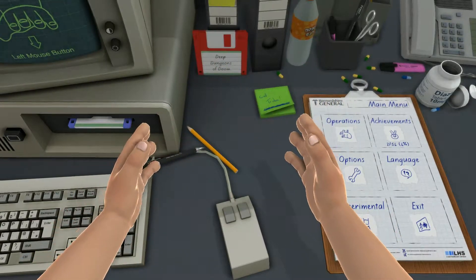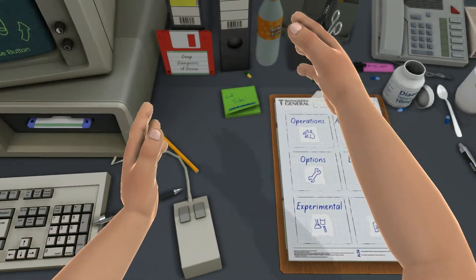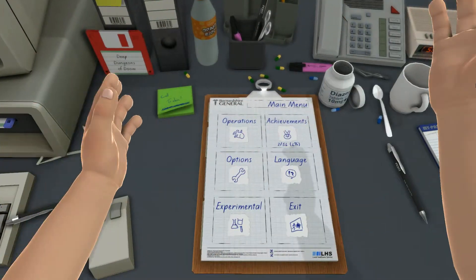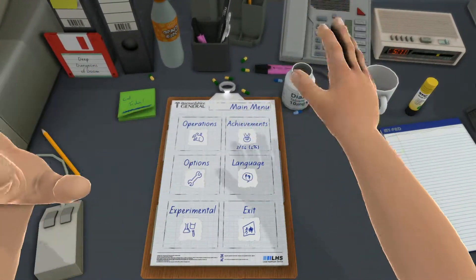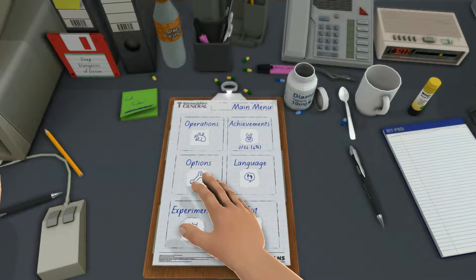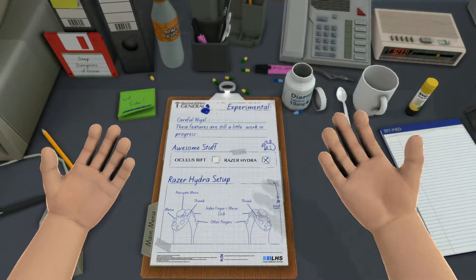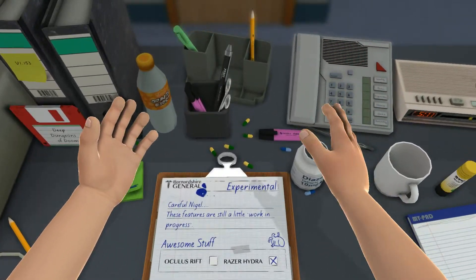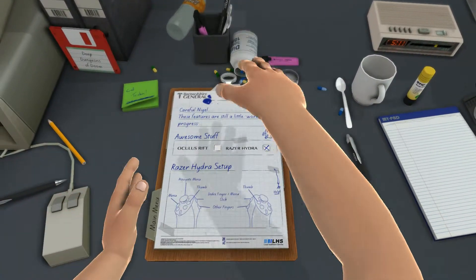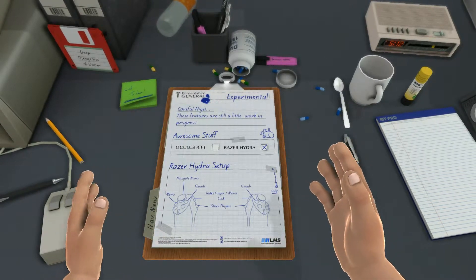Hello, Certified Connoisseurs. This is Crimson, and you are watching Surgeon Simulator 2013. If you notice that something is a little weird about the hands, you may notice that I am using something known as the Razor Hydra, which gives me two hands with which to knock away annoying bones. Because we're a busy doctor and we have important things to do, like perform surgery.